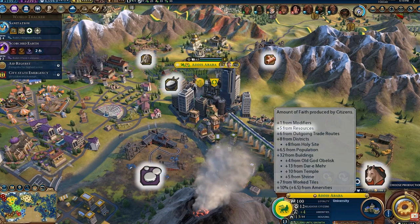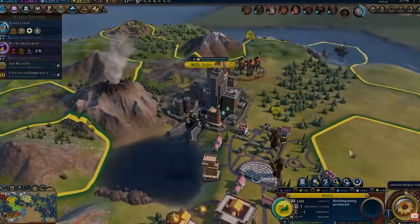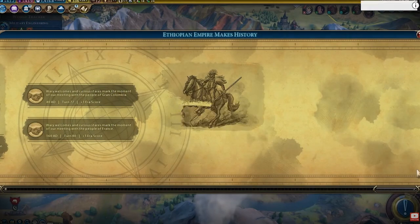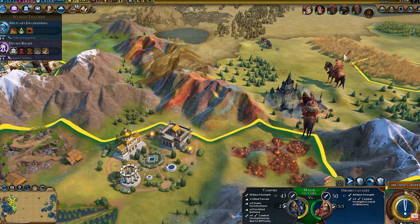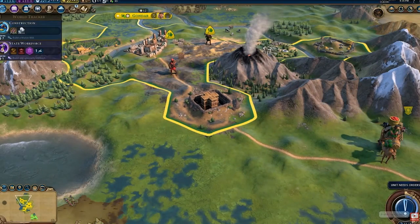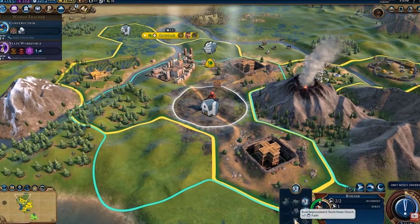Menelik did lots of other modernisation as well, which included the following things plus more — I emphasised plus more because I just didn't have time to include everything. He improved infrastructure through the development of roads, bridges, and railways, including railways from Addis Ababa, the capital he actually founded. He also improved the education system and founded Ethiopia's first modern banks and postal system. These are big steps in modernising Ethiopia, and without them it's hard to say he could have kept fighting off invasions and interest from other European nations.